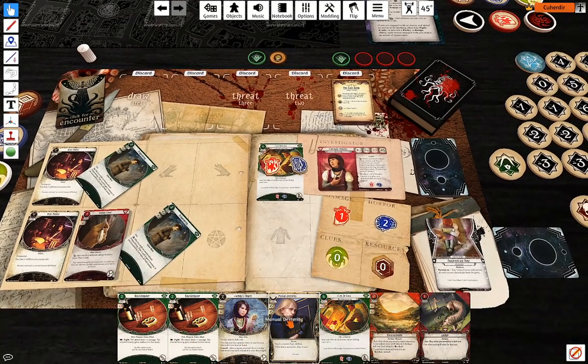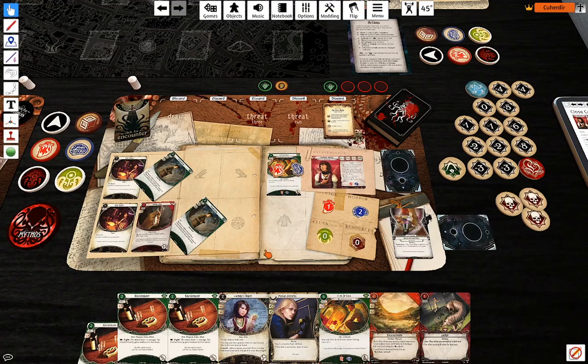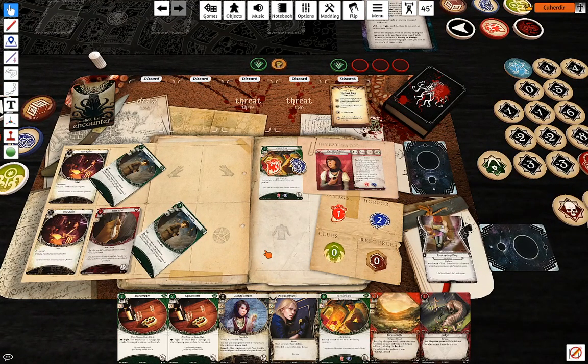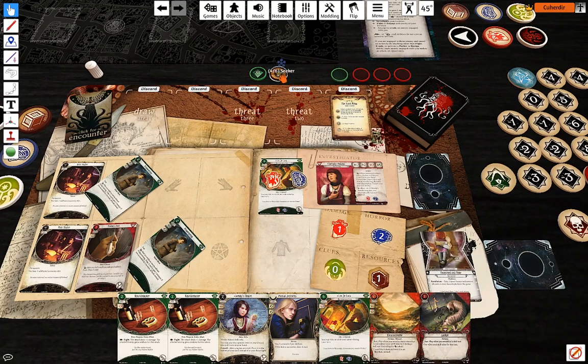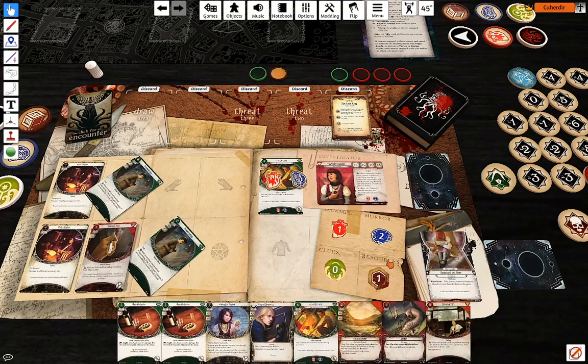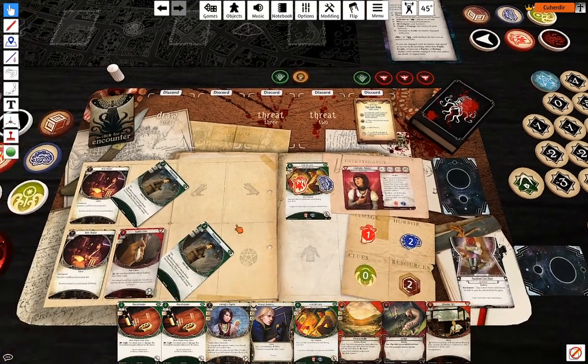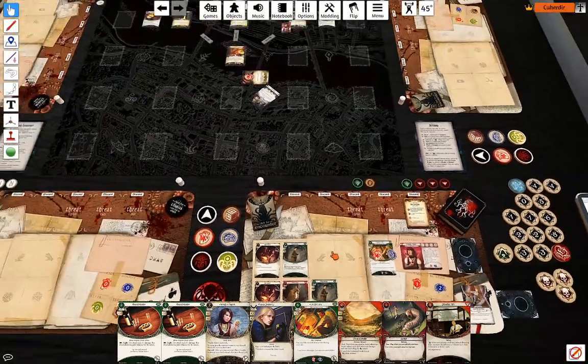My last action is going to be take a resource. Upkeep: draw a card, gain a resource. Drawing Thin — that's our economy starting to fall together.